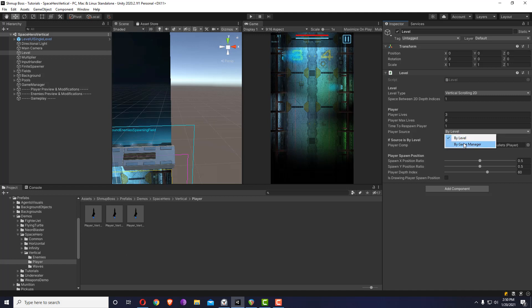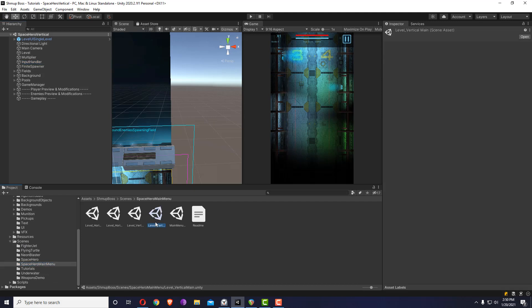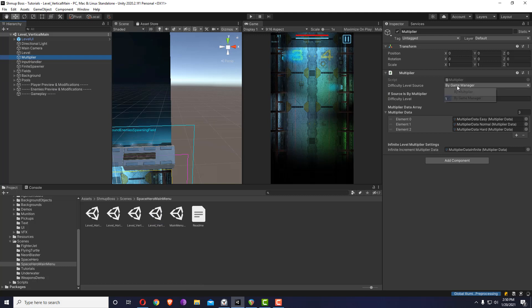Be careful about any setting set to by game manager. Keep it by level, and inside the input handler it's the same setting. Now let me show you how levels which are part of a main menu look like. Opening the same vertical level intended for a main menu — inside, everything is by game manager. The multiplier is by game manager, which means the easy, medium, hard settings from the main menu will determine the multiplier, not this local number.